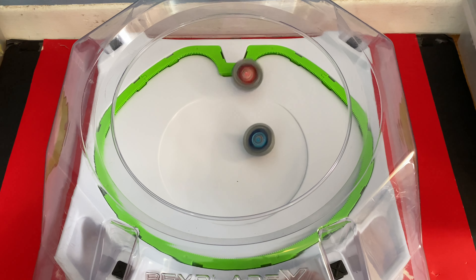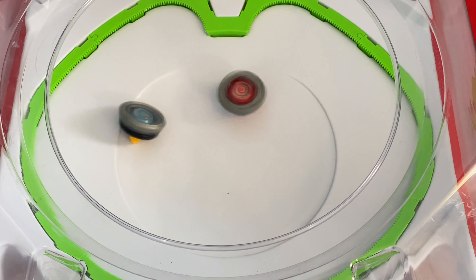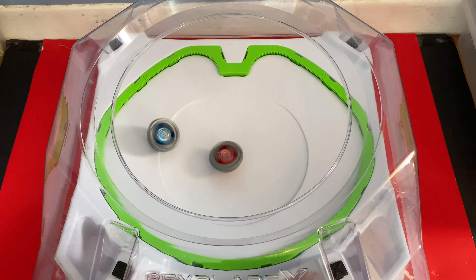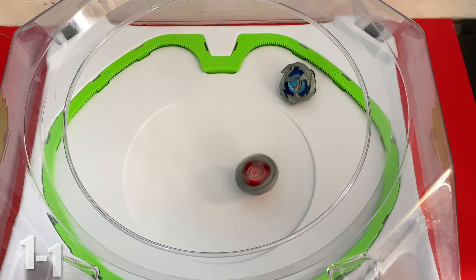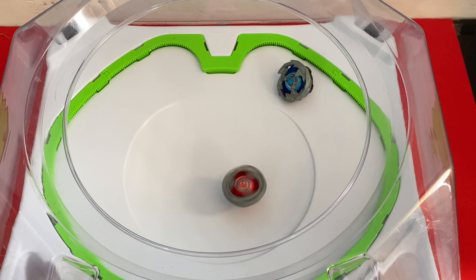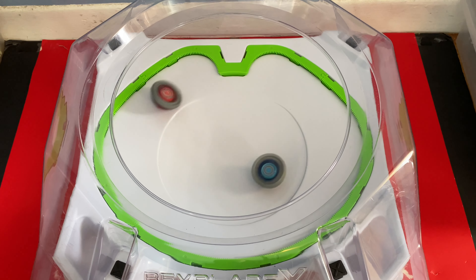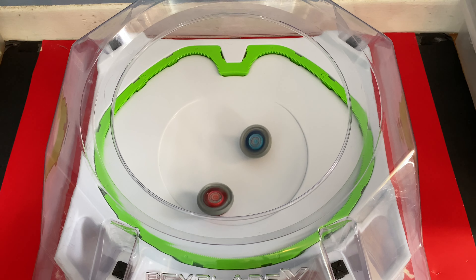Solid attacks from Hell's Scythe, but Drawn Sword is deflecting all of the hits. This combo's main issue is going to be tilting and scraping because Needle tends to wobble, but Hell's Scythe takes that point. Great attacks.